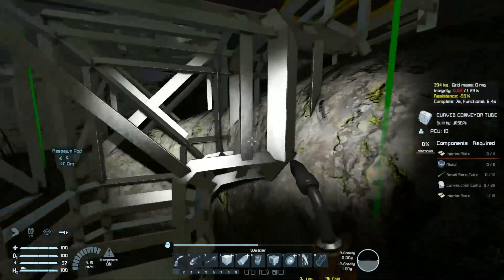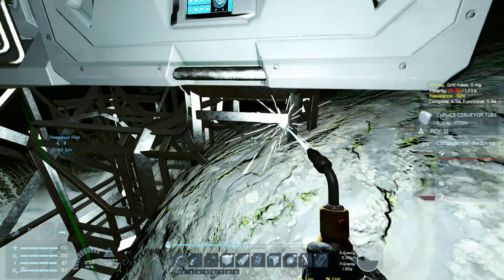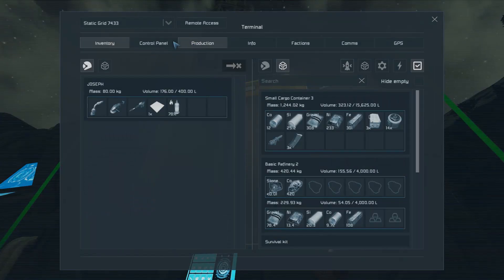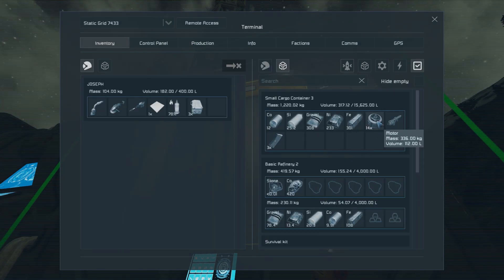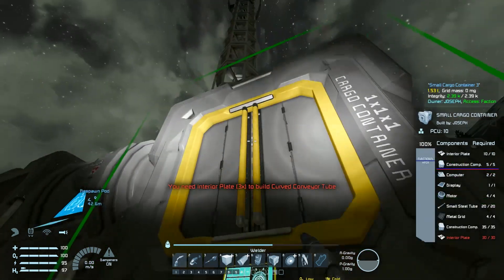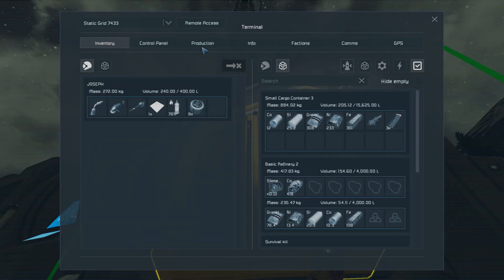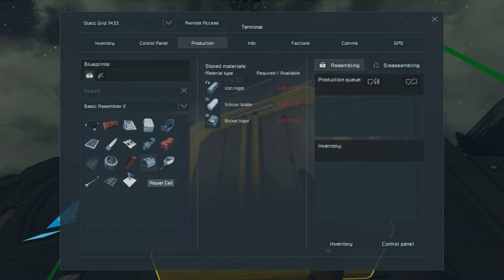We need interior plates by the butt-ton. We need small steel pipes and more construction components — hooray, useful stuff. Assembler on, refinery off. We need probably 40 construction components. I thought I saw 20 of those. We need some computers too — let me see. No computers. I did see 20 construction components.